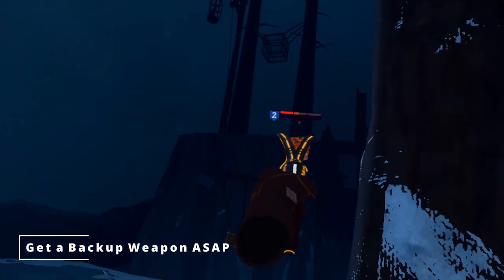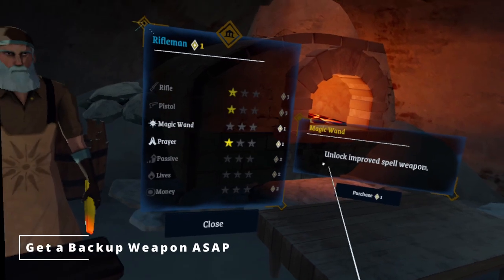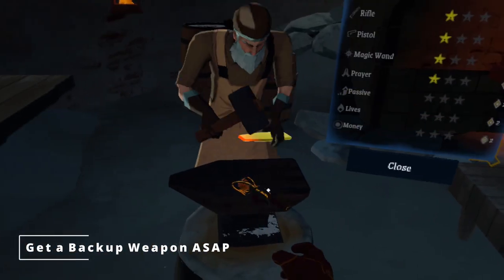And while you're at it, getting a wand is also great. It's not as necessary because you can buy them during your run, but investing a single point to have one from the start can be very helpful at earlier levels.